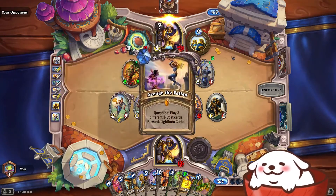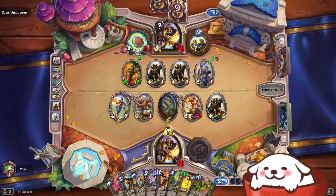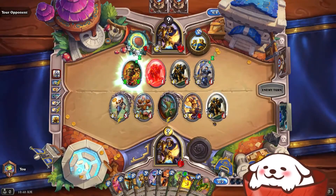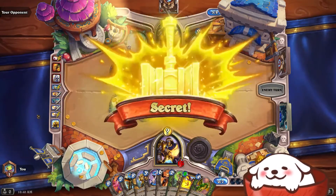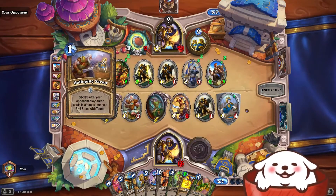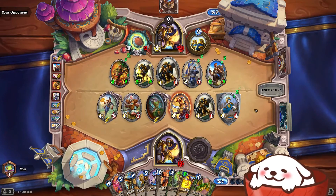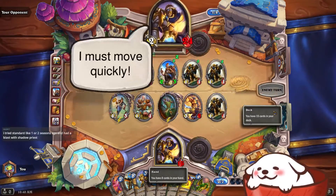If I were you I would have just opted to play this and probably get the hero power. You had five mana to play with — you could have played your Cariel, hero powered, and you would have had a good time. You fool. You activated my trap card. Holy Steed is on the board. You fool.